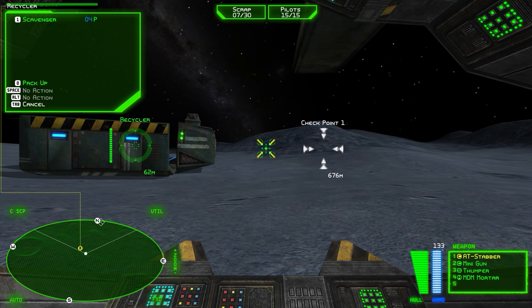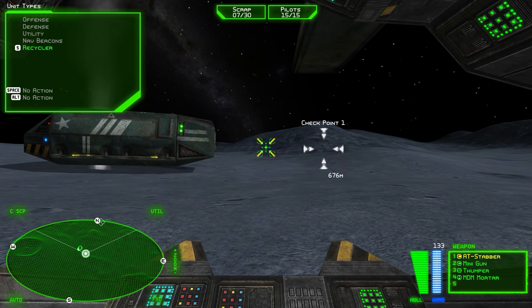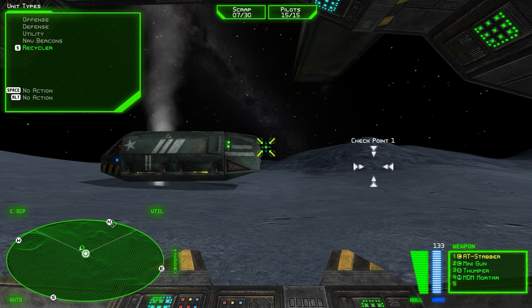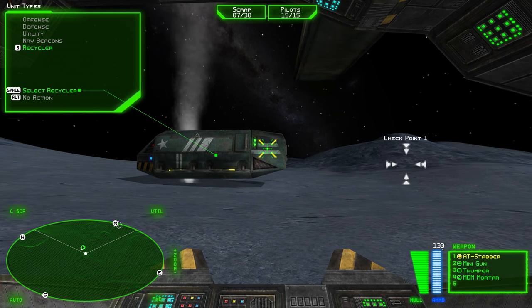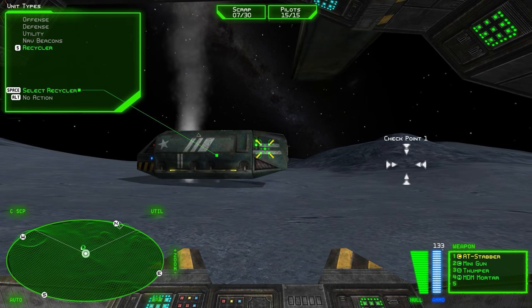Press the zero key to get it to pack up and ready to relocate to a geyser near a scrap field. Moving out. The Recycler is now ready to move. Use your command interface to open a comm channel with the Recycler and order it to follow you to a new geyser at checkpoint 1. Keep in mind that the Recycler is big and slow and may not be able to keep up with you. Set to follow.